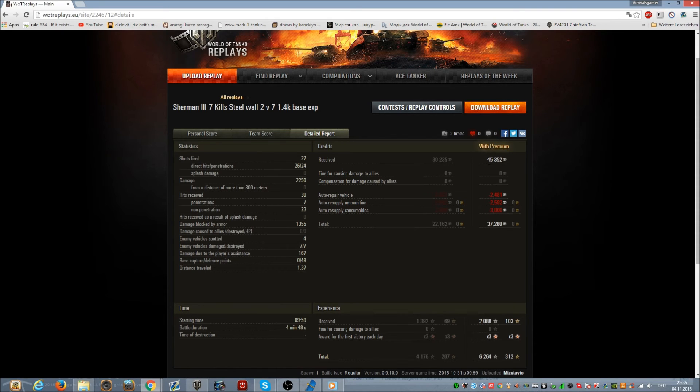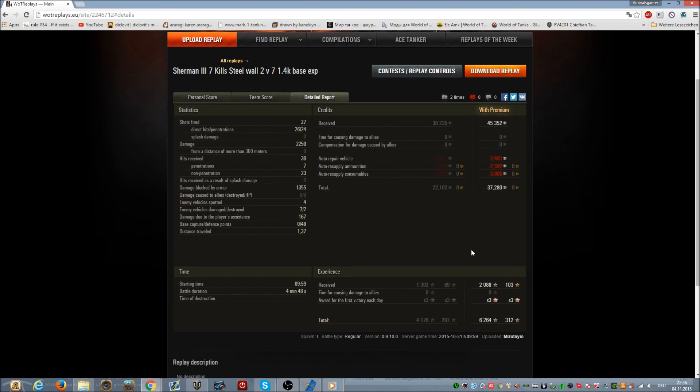I gained 45,000 credits, and after repair and resupply I walked away with 37,280 credits — not bad for a regular tier 5 vehicle. Without premium I would have gotten 22,000 credits.